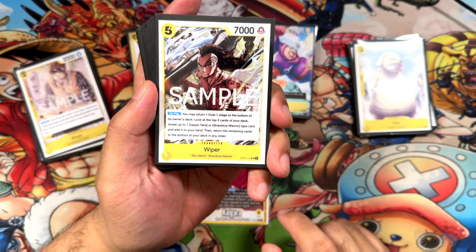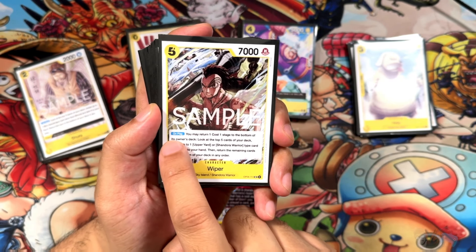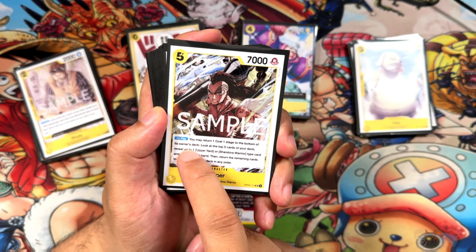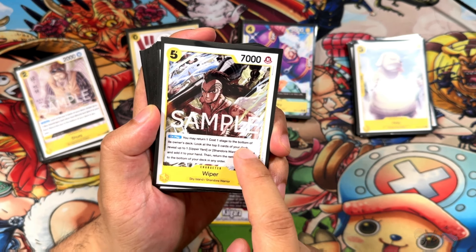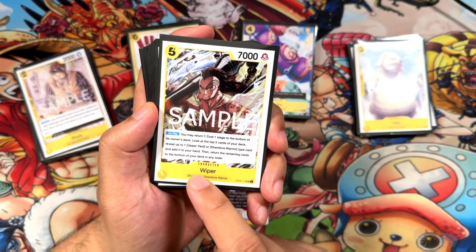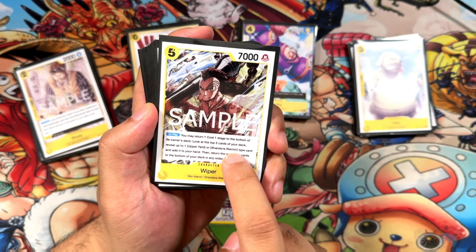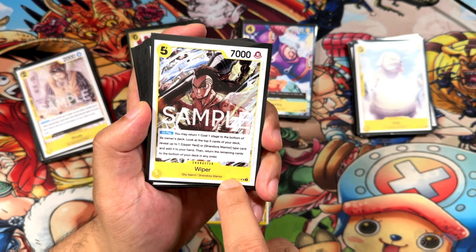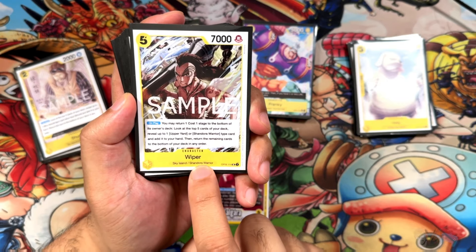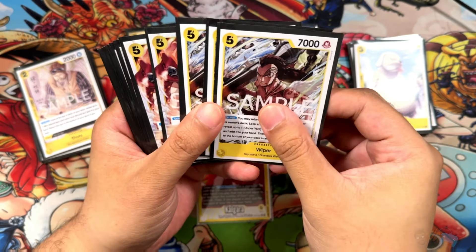Next up is Wiper, part of the new strategy in this deck from OP06. He's a 5/7/0 counter. On play, you may return a 1-cost stage to the bottom of its owner's deck — pretty important for matchups. You can use it with your own stage, but there are also 1-cost stages other players might run, like Roge Town, and you can put those away. Then look at the top 5 cards, reveal up to 1 Upper Yard or Shandian Warrior, add it to your hand, then return the rest to the bottom. Every single Shandian Warrior can be put out with 1 Dawn once you have enough on the field, so it's a pretty good aggro play.